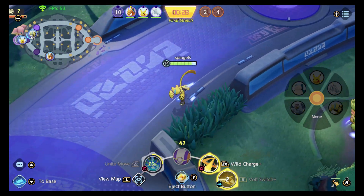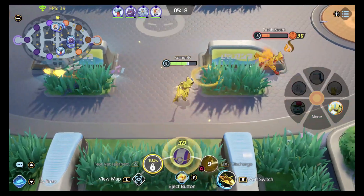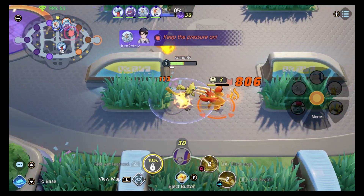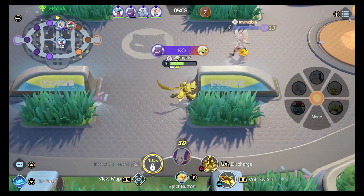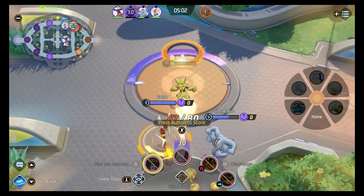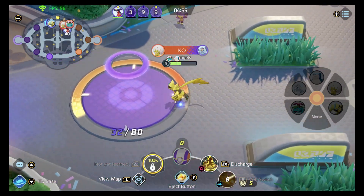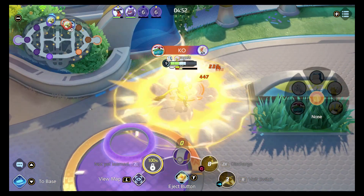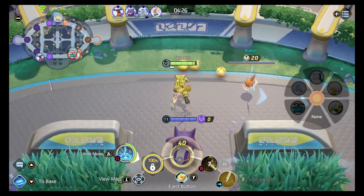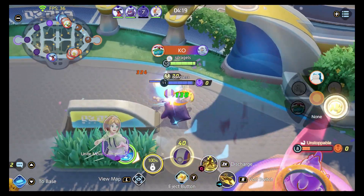Discharge and Volt Switch is my favorite build. This is actually an interesting match because I had to spend it laning — someone picked Gengar at the last minute and I know how this game goes when someone has decided they want the jungle. Me walking over there isn't going to change their mind, so I might as well not fight for it. I actually think Zeraora is great in the lane — I was surprised, because I think Zeraora is also really great in the jungle. Make sure you're helping your team secure objectives; Gengar can destroy these solo — Drednaw, Zapdos, Rotom, all of it — but obviously hop in and help your team.